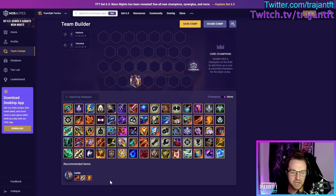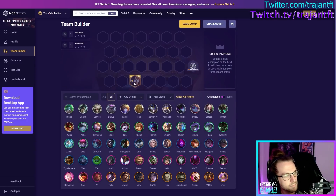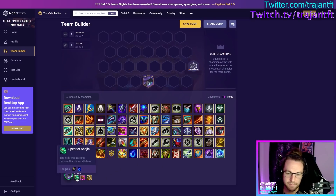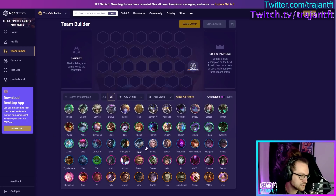In summary for Lucian: Rageblade, Shiv, Hextech Gunblade, Jeweled Gauntlet, Blue Buff, Giant Slayer, Deathcap, or Edge of Night are all solid options. For Syndra's items — going back briefly — it's AP plus mana amp. Not all crit amp, just AP amp plus a mana managing item.